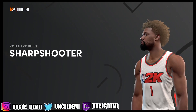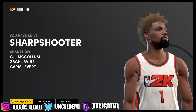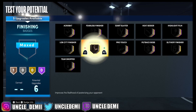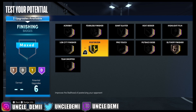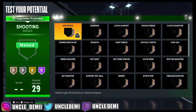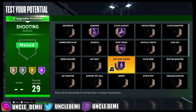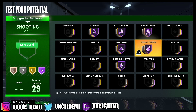So there you have it — a sharpshooter build. We're going to go ahead and test this build out real quick, give them 99. For your finishing badges, you want to go posterizer, then slithery and acrobat. For the shooting badges, you want everything: blinders, catch and shoot, deep threes, hot zone hunter, circus threes, and difficult shots. These would be the main ones you want to have right away.